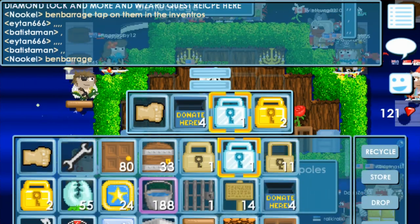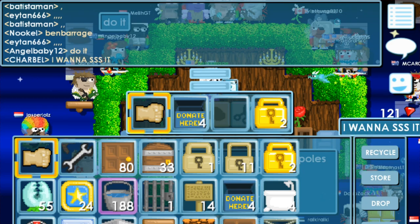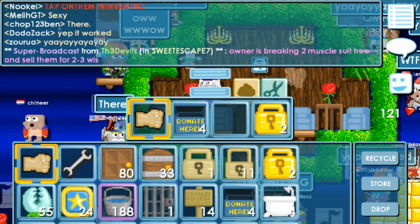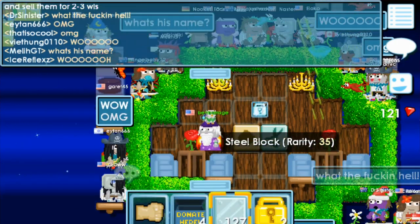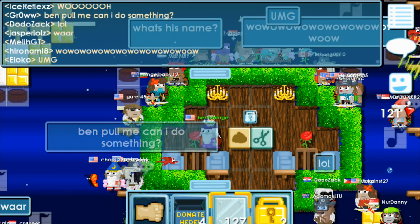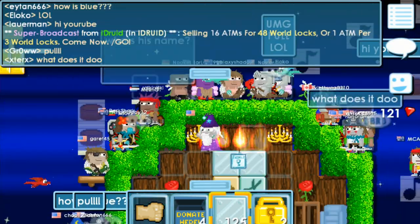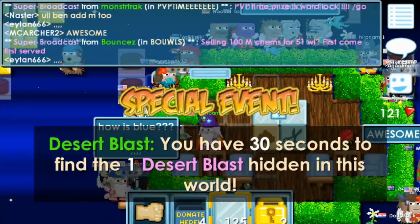So you know the diamond lock — this is the first time I've seen this. It's an awesome idea because 200 diamond locks is 20,000 world locks, which is awesome. That means you can trade big. You can make big trades. You don't have to use a world to trade with.